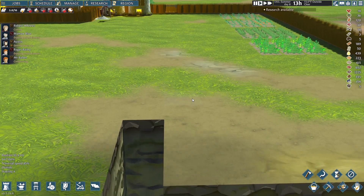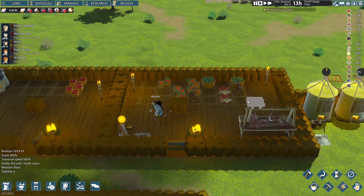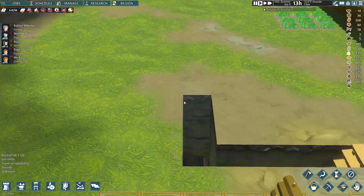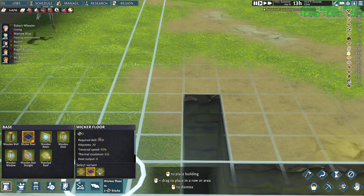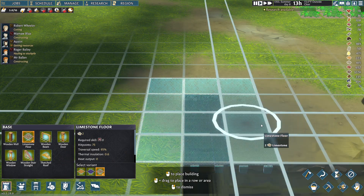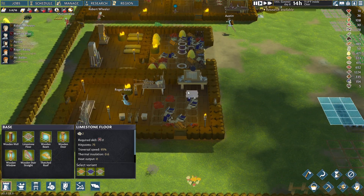I want to cover up a little bit of this walkway down here. My idea is to have a walkway here and connect it underneath, and this will eventually be filled in completely. I'm going to go with a wooden floor and then a limestone floor — that should be pretty cool. Everything's looking good.